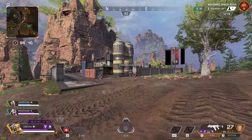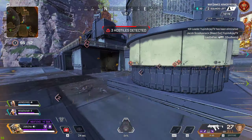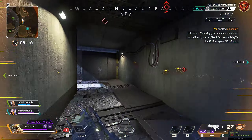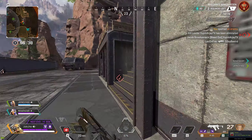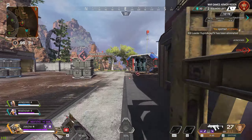They're all in here — I got three hostiles detected in this building, one is down. I see him in the building, I'm gonna try to push in there and kill him. He's picking him up right now.